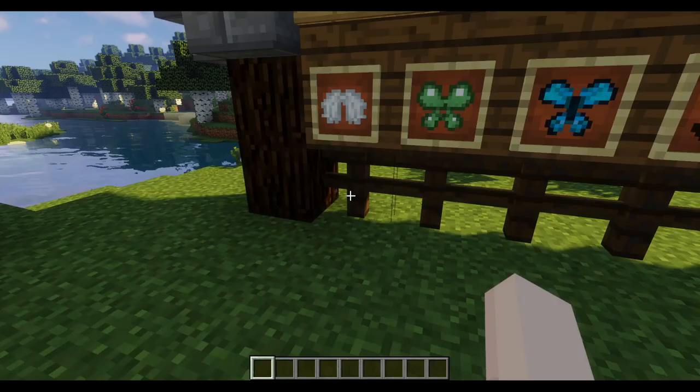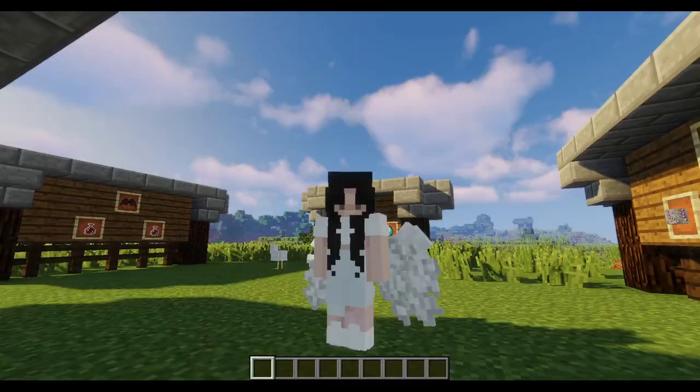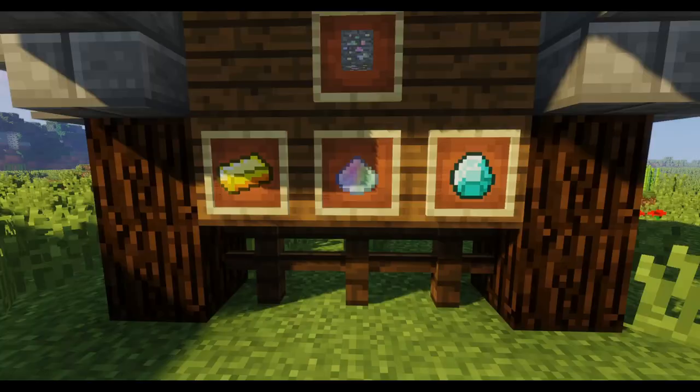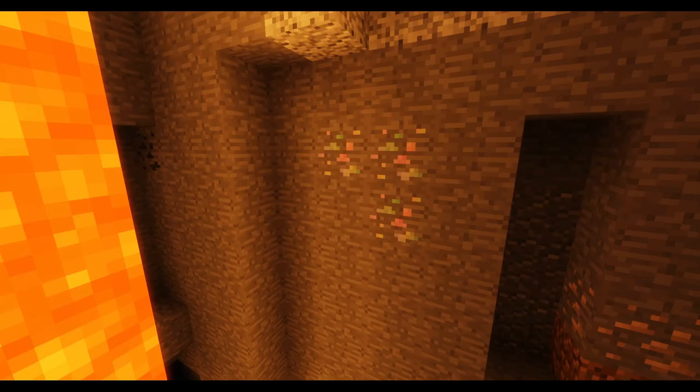My personal favorite would be those angel wings — just look at that, it's so adorable and cute. The main ingredients you need to craft any of those wings would be some fairy dust, gold ingots, and a diamond. To get some fairy dust, you need some fairy dust ore, which can be found while mining.